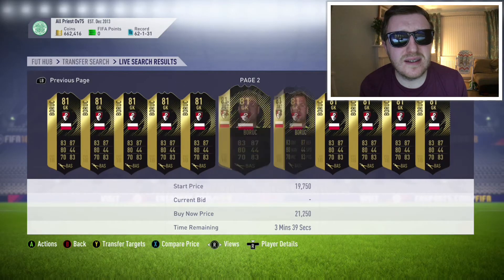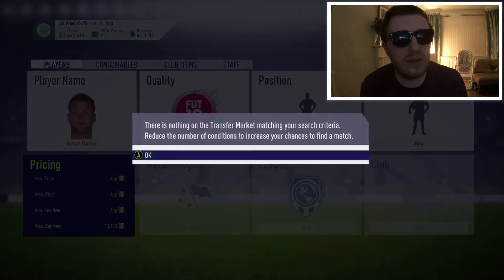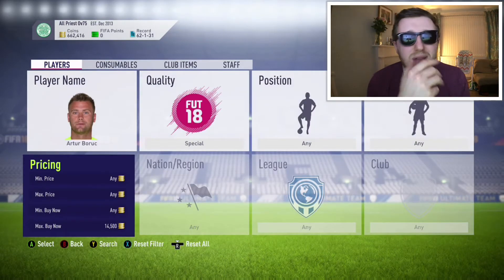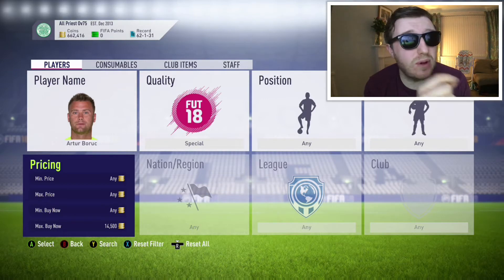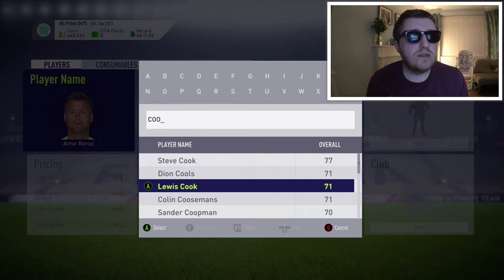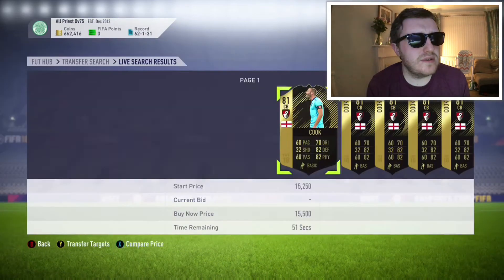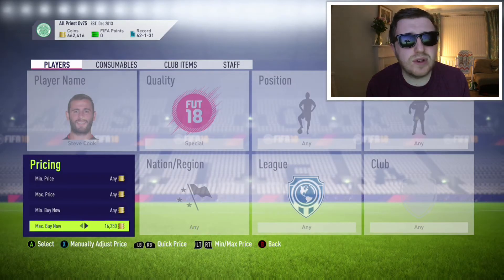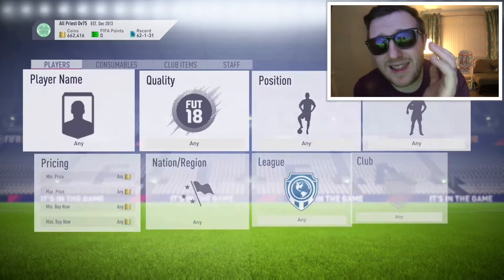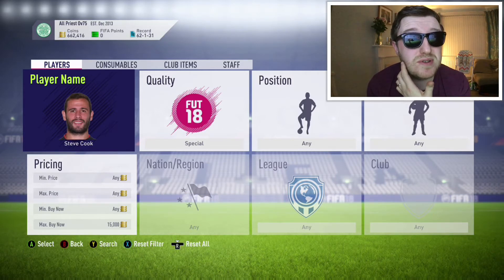Boric is already up for 13,000 now, so we're looking at about mid-13s. I can't help but shake the feeling you're going to need Premier League in-forms. Boric, who plays alongside goalkeeper Steve Cook — Steve Cook has risen to about 15,000. There are loads of cards in the market at 15. If you need a squad that contains Premier League in-forms, those two guys will be pretty good because they have chemistry and are already the cheapest, so they can only go up.